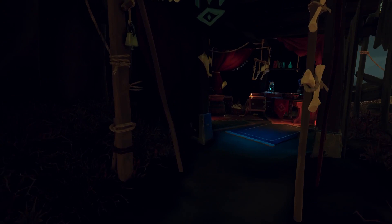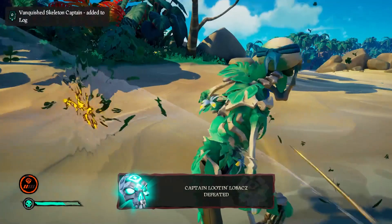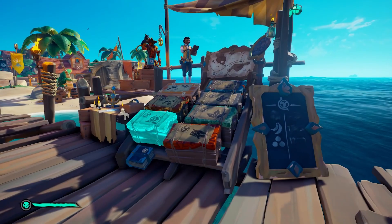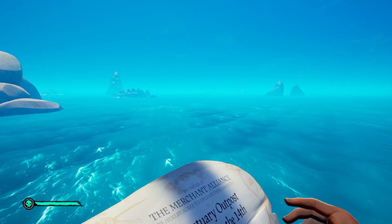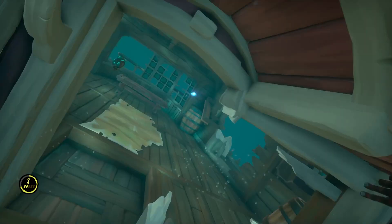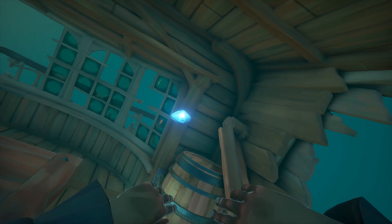Next is the Order of Souls, usually located in a larger two-story building at the bottom of the building. Their missions focus on killing skeleton NPCs and they primarily take all the skulls you find in the game. Finally for the core factions we have the Merchant Alliance. This faction focuses on rectangular trade crates found from shipwrecks and other locations, and their missions focus on delivering goods to specific outposts in the game.